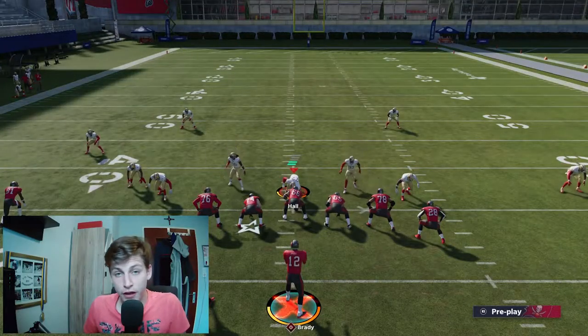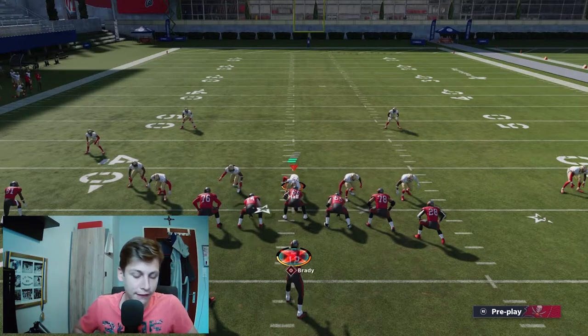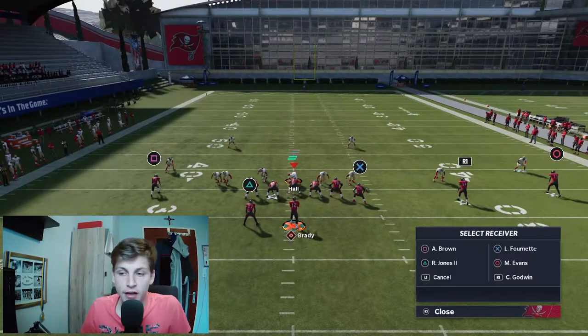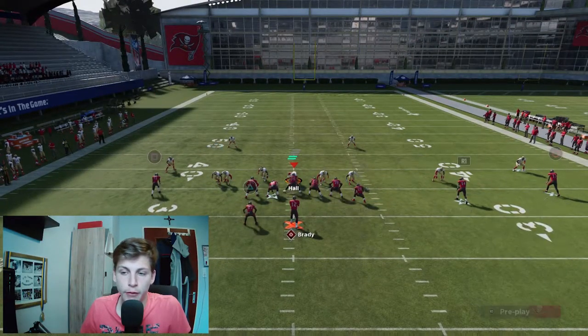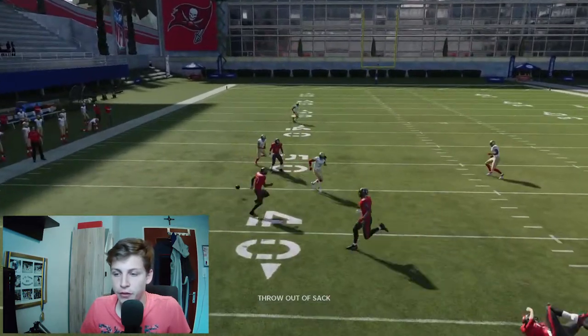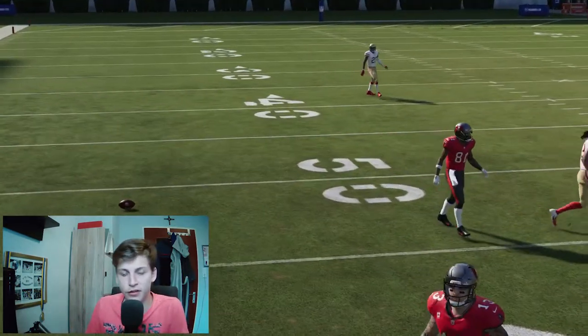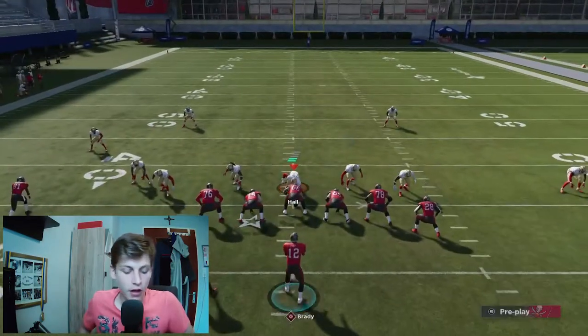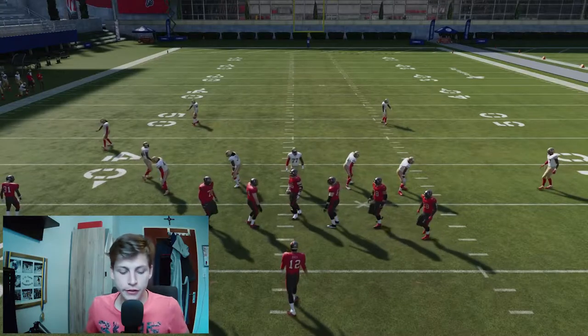As soon as I see the cloud flat dropping back on the outside, I'll just throw it to Ronald Jones — check it down, easy. That's an easy 10 yards right there. If they don't have zone drops on their cloud flats in cover two, even better. This curl route and wheel route combination: the curl route attracts the attention from the flat zone, and the wheel route is just going to get up the field open all the way.